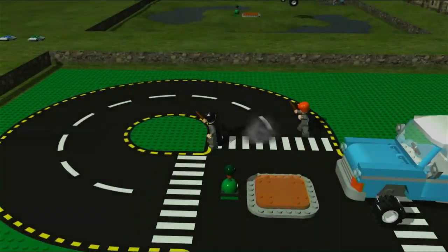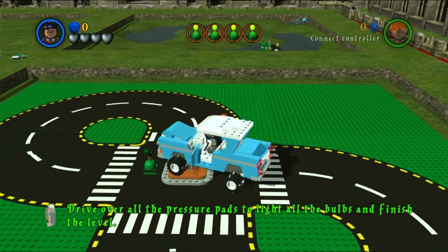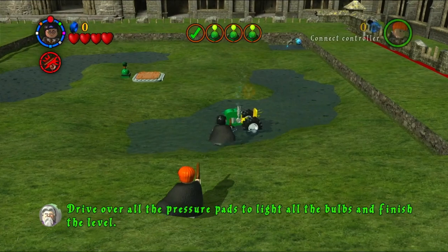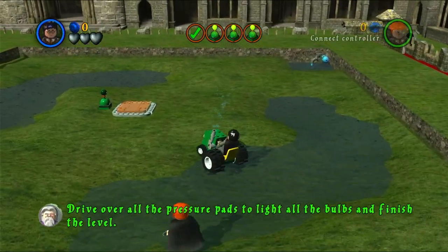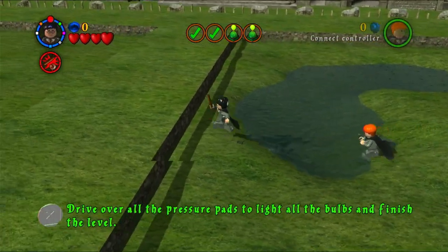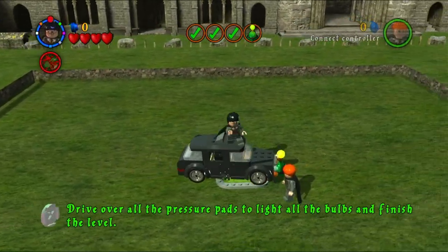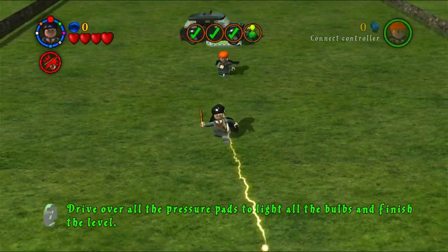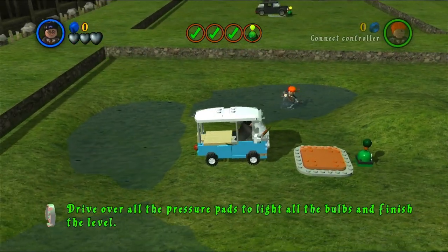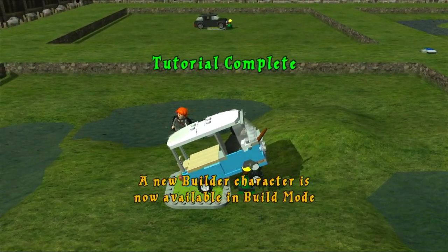Once you've placed four vehicles, test the level. You'll notice one tractor went flying into the water — fortunately it can drive right through. Drive over the first pressure switch, make your way to the tractor in the water, hit that switch, then head to the other quadrants. All you're doing is hopping in each vehicle you placed and driving over the pressure switches, and that'll complete this builder level.